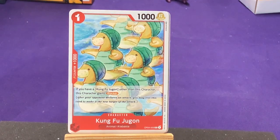In red we have Kung Fu Dugong from Animal and Alabasta. So red might be the Alabasta color — each color usually has a theme. Black will probably be Dressrosa, green might be East Blue. Red could be Alabasta stuff — we've seen Crocodile in the promo, so that's definitely an idea. His ability: if you have a Kung Fu Dugong other than this character, this character gains Blocker. So they gang up and become Blockers — that's a really fun effect.